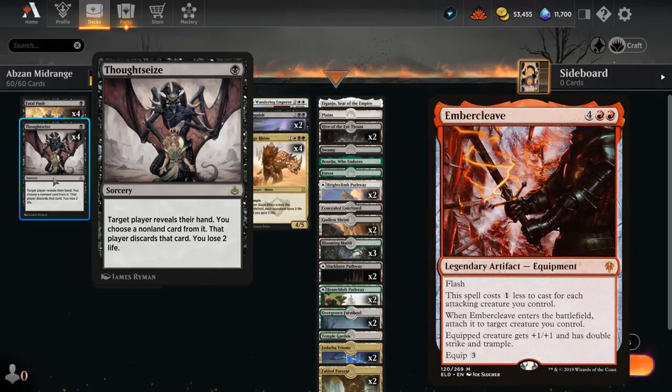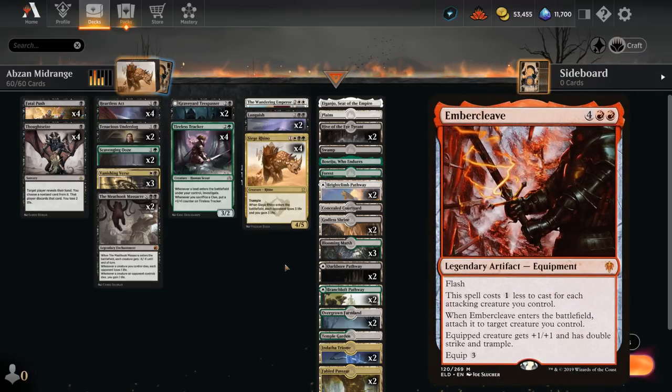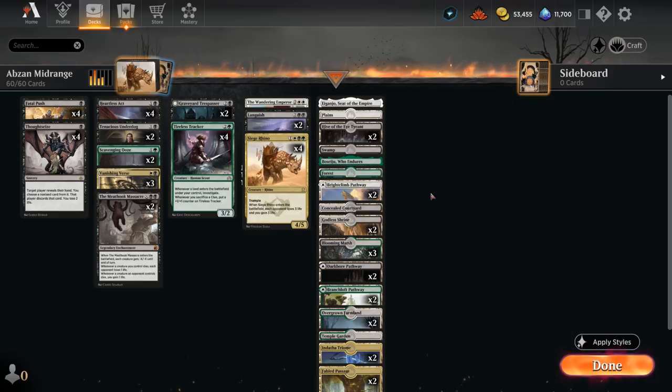Even Mono-Red can have cards like Embercleave, which are quite scary to face, and you don't want to give the opponent a chance to play them. Our mana base has 26 lands total, which is quite a bit, but we do have some utility lands.